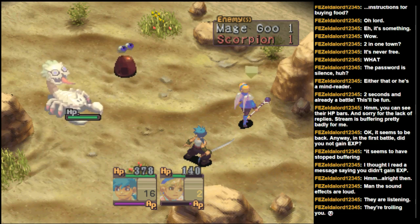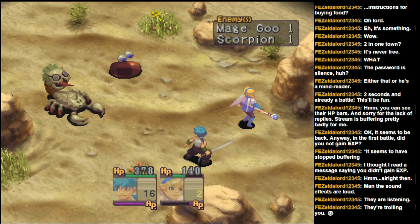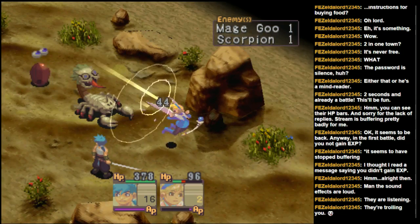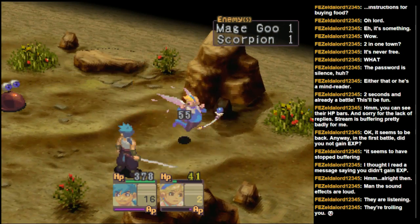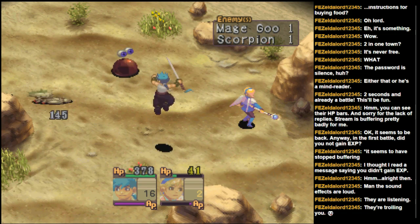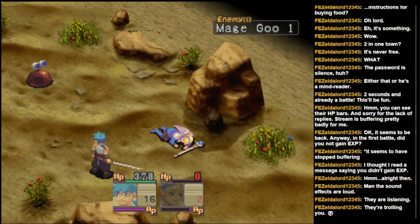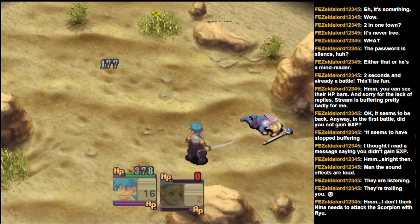Of course, I end up getting a scorpion to deal with. I can't use any of my magic. There's always the option of escape, but I'd rather not invoke it unless I have to. Oh, quit doing that — I definitely don't want Nina dead. I guess in for a penny, in for a pound. And he used Burn on Nina again, of course — and Nina is dead, of course. Well, I'll give Ryu the opportunity to catch up on levels I suppose.